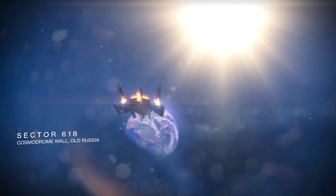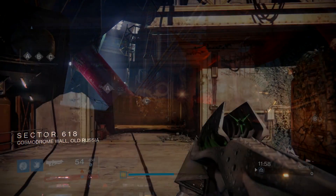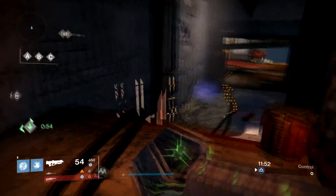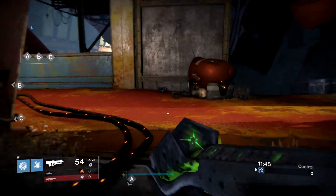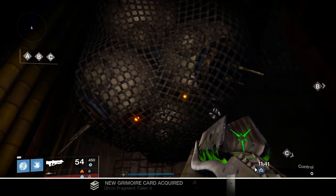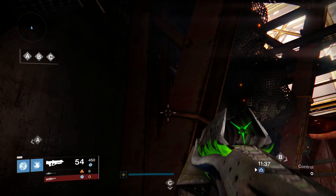For the PS4 exclusive, it's Sector 618, and this is the location for the final ghost, added in with the Age of Triumph. When you spawn in, just turn to your right, past one of the heavy ammo crates. Turn right again, look up on this big ball of nets — it's like a big sack. Jump up and grab your last ghost. That's the 10th ghost added in the Age of Triumph.